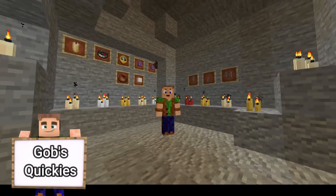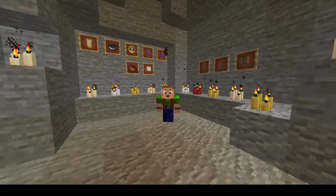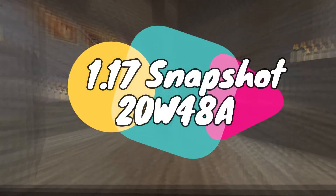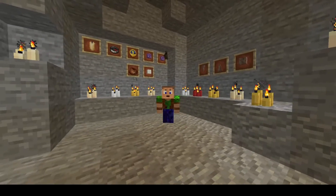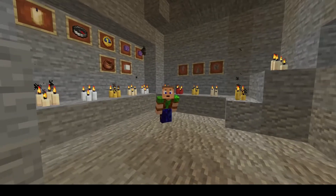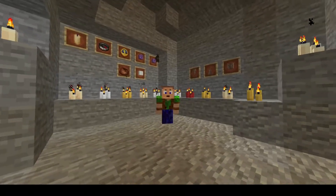G'day gamers, Gob here, welcome back to Gob's Quickies. Today's an exciting day — it's snapshot day and we have 20w48a for the 1.17 Caves and Cliffs update. This snapshot is only a little one but it's a goodie, there's some awesome, awesome things in it, I'm very excited.